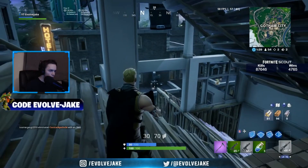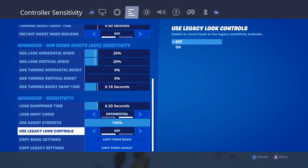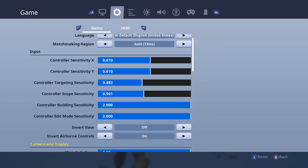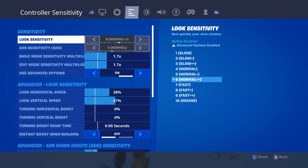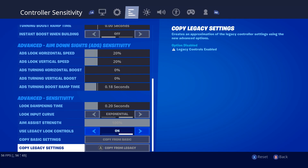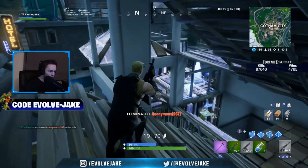If you scroll all the way to the bottom, you have the option to use legacy look controls. If you put this on, it will put you on your old settings, and the old settings do have ADS spam. Starting out, if you wanted to use the new settings, I would say copy legacy settings — you can go down to the bottom, it says copy legacy settings, and then it's going to put your old sensitivity into this new layout or template.